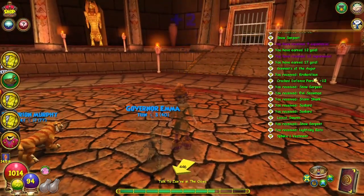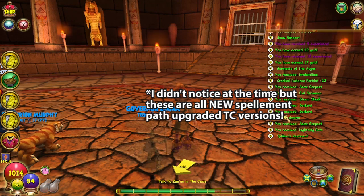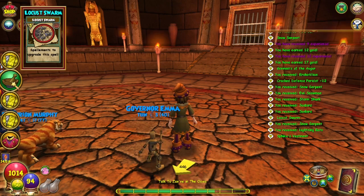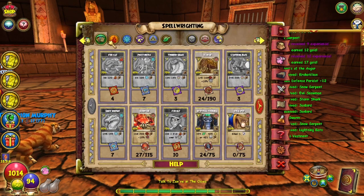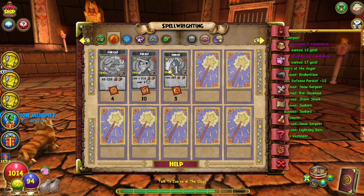That player just got a locust swarm and that's it — a lot of treasure cards and only one locust swarm; you'll be punished. Alright, let's see what we got from all of these runs — and this is just from today.